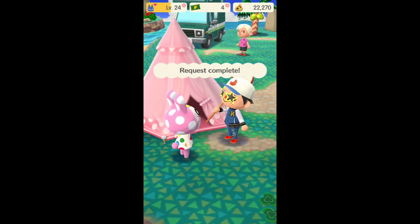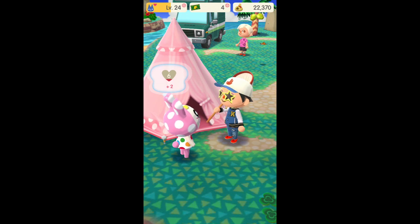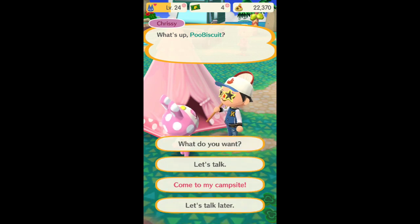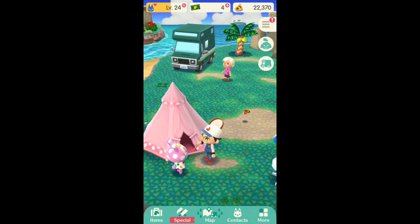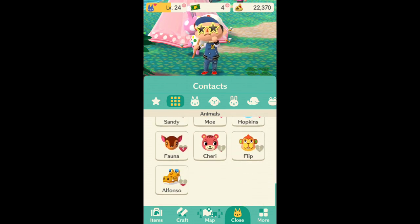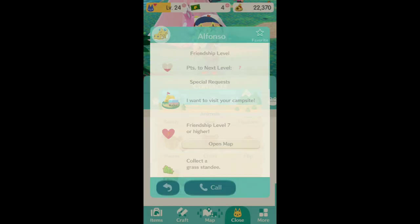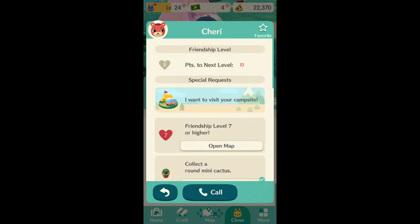Let's say you finish all the requests for an animal and you want to do it again. Once you finish the three requests, you can talk to them, hit 'what do you want,' use a request ticket, and complete more requests. If you're looking for a specific animal to level up and they're not here yet, you can open up your contacts, click on the animal that you want, and hit call. You can use a calling card, which brings the animal here so you can work on leveling them up.